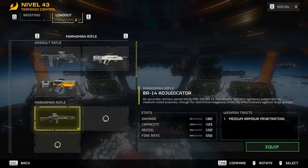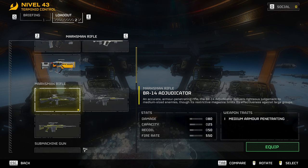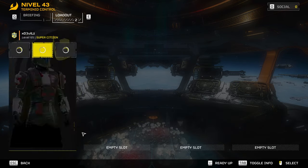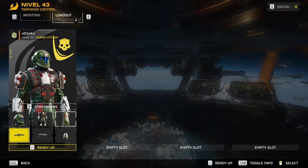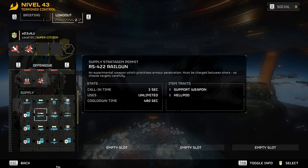Our equipment: we are using the Adjudicator. It has medium armor penetration, so it might be useful against armored bugs, but probably not so much against bile spewers — it doesn't have as much stagger. We're also using the grenade pistol and impact grenades just to clear bug hives. The good thing with this one is the slightly higher fire rate, so you can still deal with small bugs like hunters, though that's pretty annoying.